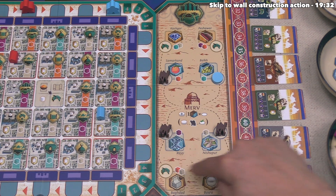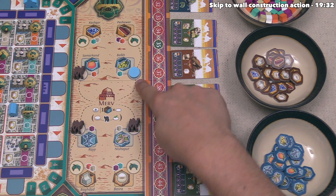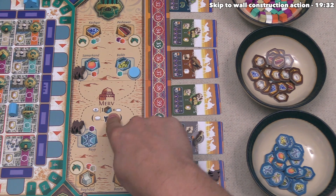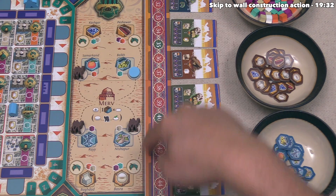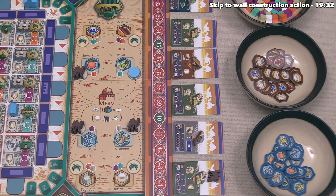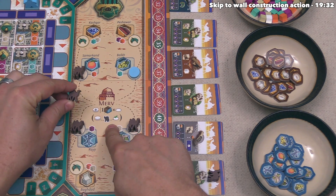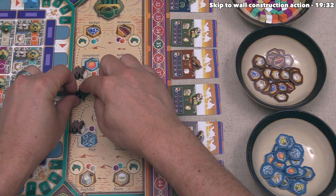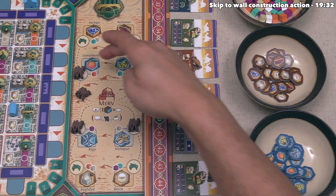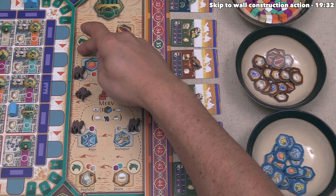The first player to place into each of the farther-out cities gains one favor. Now that blue has constructed a trading post, they move into the second half of the marketplace action, which lets them purchase up to one time with each of the eight cities. To purchase with a city, you either need a marketplace token on it, or you must spend camels to gain access. You can place a camel on the road between Merv and a city where you don't have a trading post in order to trade with that city.